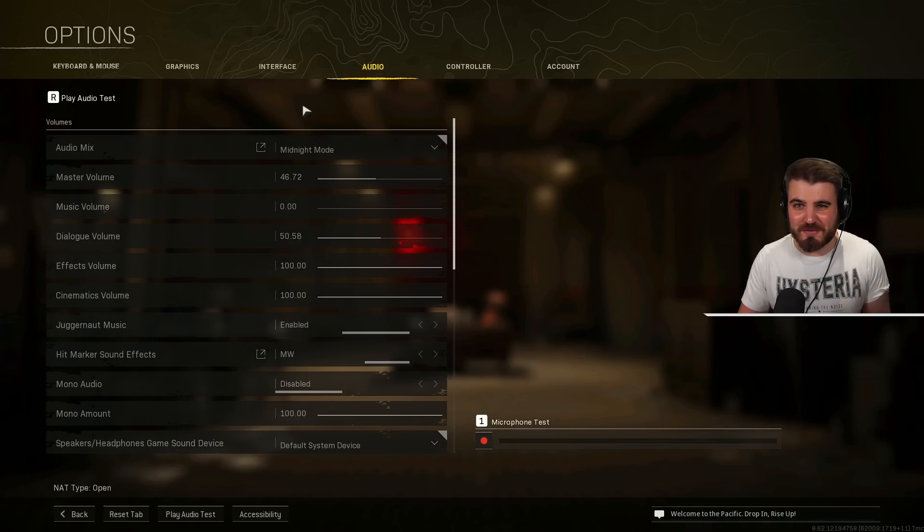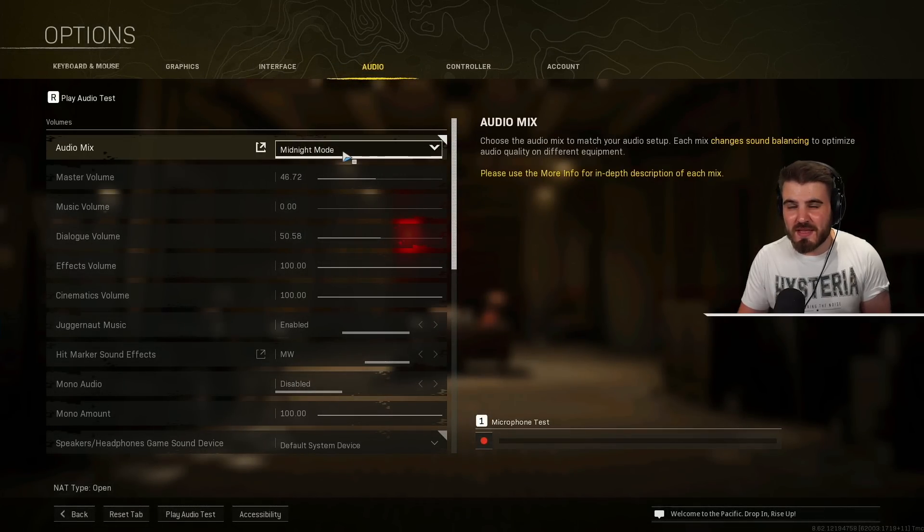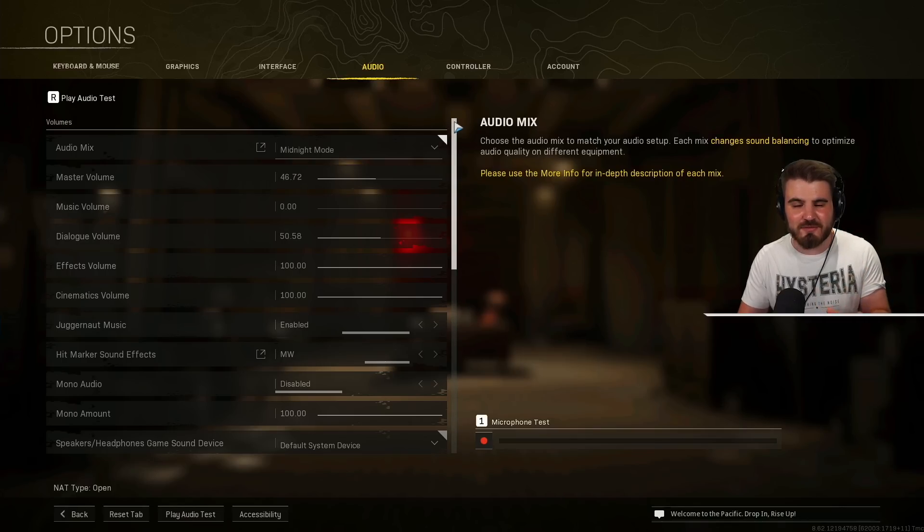Audio settings are probably just as important as graphics settings. I've done a whole video covering this, linked in the description below. In that video I talk about midnight mode and explain why it's the mode you should be using, along with the rest of the audio settings. Go check that out after this video — it gives a really in-depth explanation of why it's the best audio mix that no one seems to be using.